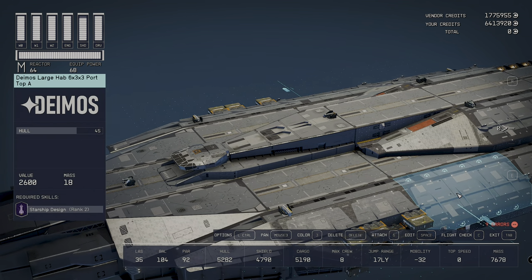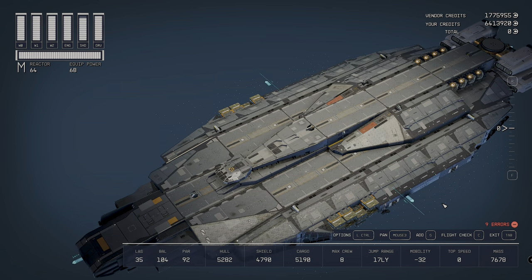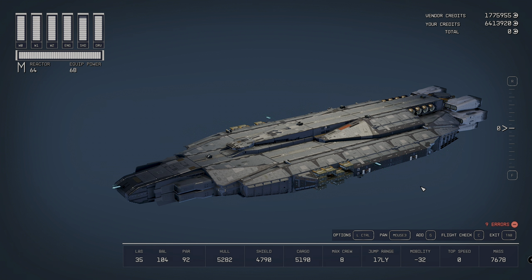Back to the shipbuilder: it does have a jump range of 17, which is not the greatest — it means you can't really get into the far distant systems. That seems to be a common trait between the class M ships. It has a max crew of eight, which is surprising considering how big it is, and a hull of 5,282 — pretty insane hull. The mass is quite staggering as well.